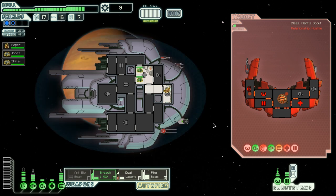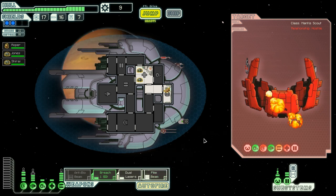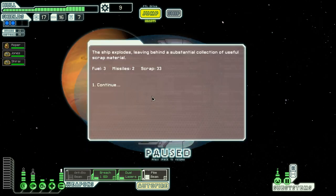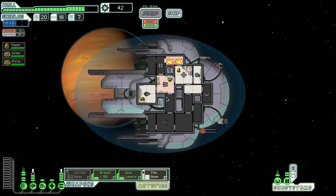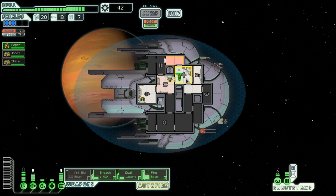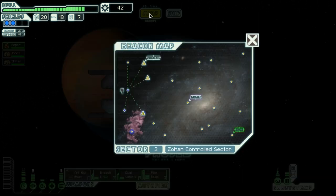They didn't even hit us there — excellent. Just one more hit, it might actually be the beam — yes, I can finish with the beam. Jones was the weapon guy, Shirai to the engines. Free fuel, two missiles, 33 scrap — it's pretty good. Wait a minute, I hear fire. Because they had a fire bomb or something. Everything is okay now. I think I want sensors eventually, just so I can see where I'm going. All right, that was the first fight — that was good.